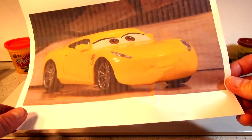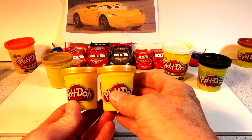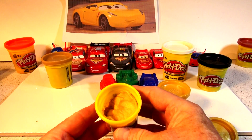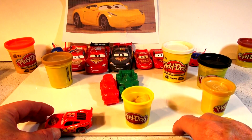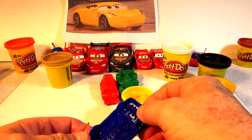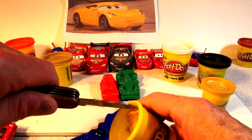So we're going to try and make Cruz Ramirez out of Play-Doh. I have some really cool Play-Doh here - this is gold Play-Doh. I know Cruz is kind of yellow, but I like this gold Play-Doh, it's awesome, very rare. Someone pointed out that the shape of Cruz Ramirez is very similar to Lightning McQueen in a lot of cases, so I'm going to use the Lightning McQueen mold again and then reshape the Play-Doh so that it looks more like Cruz.